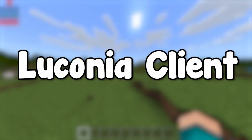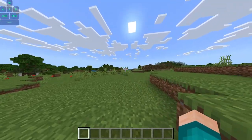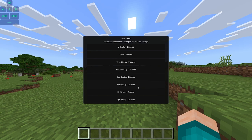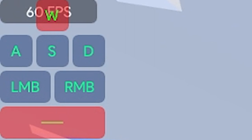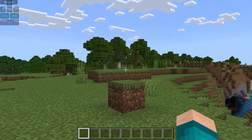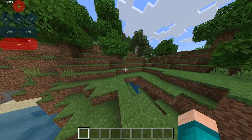Lastly, we have the Lucenia client, another client launcher that works on Minecraft Bedrock. Whenever you press the L key, you get access to a really cool mod menu where you can toggle different things on and off. These include keystrokes, a CPS display, and an FPS display. You can also press the C button to zoom in and use your scroll wheel to zoom in even more.